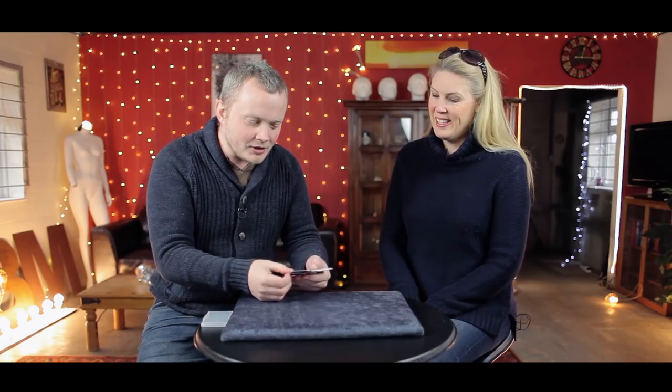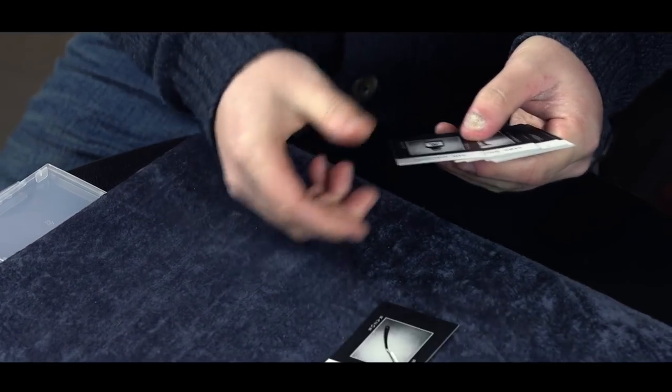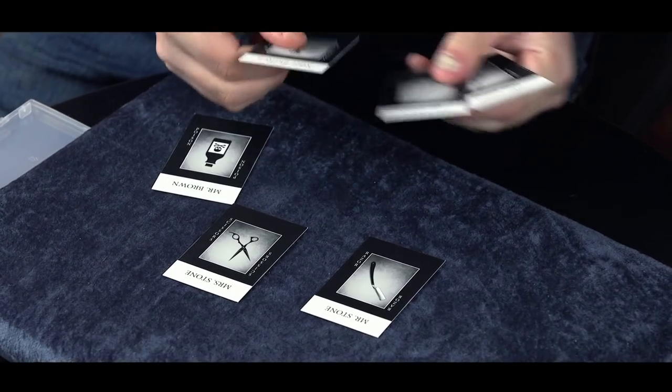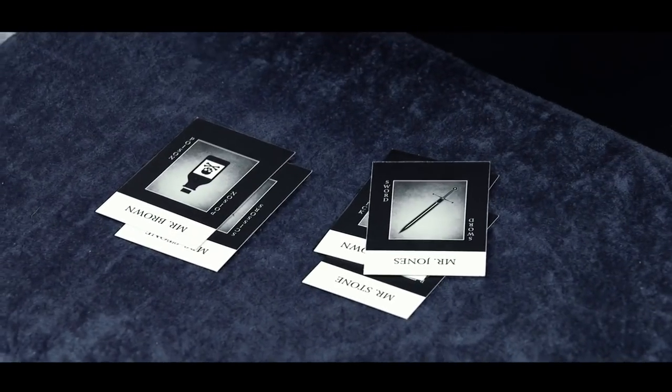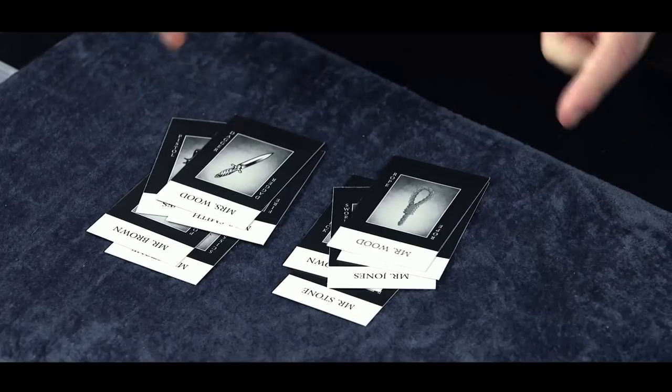What happens on here is you have the names and the weapons together, so they can give you fewer cards. And I've noticed each one is in pairs — they're like couples. You have Mr and Mrs Stone, Mr and Mrs Brown, Mr and Mrs Jones, Mr and Mrs Smith, Mr and Mrs Wood.